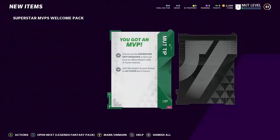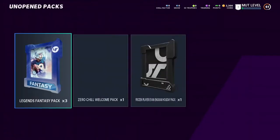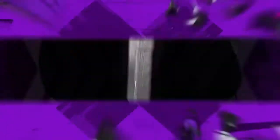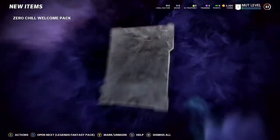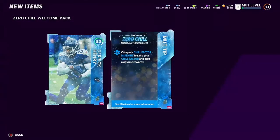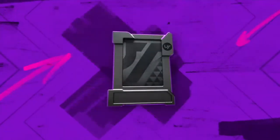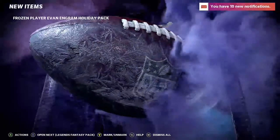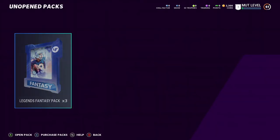Opening the Superstar pack — we got a MUT tip and an MVP card: Lamar Jackson. Lamar Jackson sure isn't playing like an MVP this season, that's all I'm saying. Here we go with the Zero Chill pack — we got an 83 Derrick Henry and a MUT tip. That 83 Derrick Henry is going to go crazy in the challenges. Also pulled a frozen Evan Engram — I've never seen something like that before.